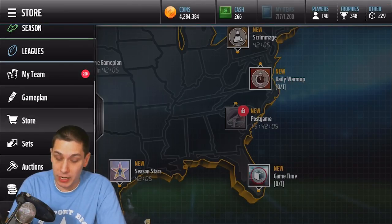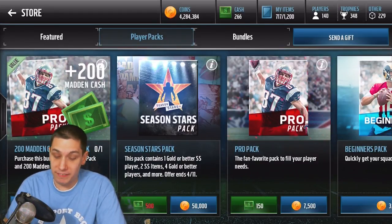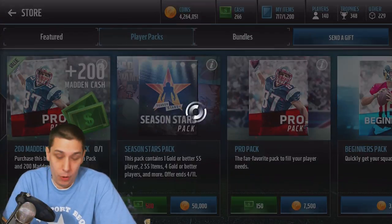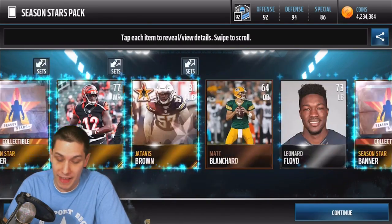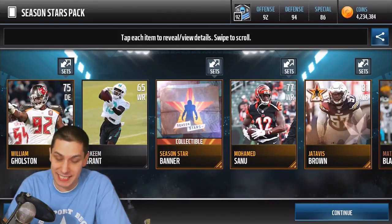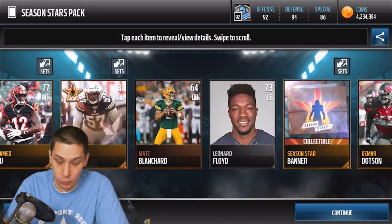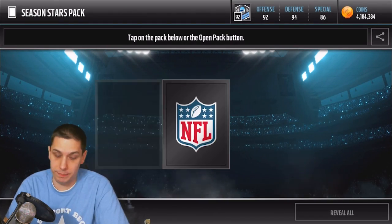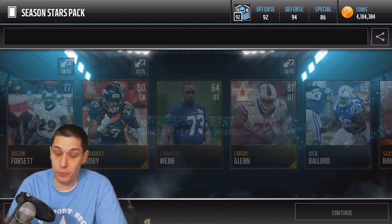What we're going to do today is go in here and rip open our packs. We do have the opportunity to open up an unlimited number of the Season Stars packs. For today's video, I'm just going to open up maybe 10 of them or so — we'll just open them up until I'm feeling pretty good about how many we've done. I don't want to open up a ton because I don't think these Season Stars are going to be the most valuable ones we get, but they should be decent. We do get a couple of the Season Star banners and at least one Season Star player.